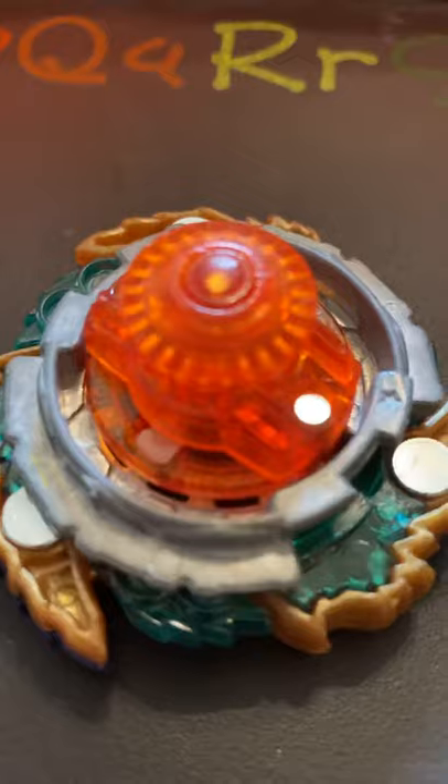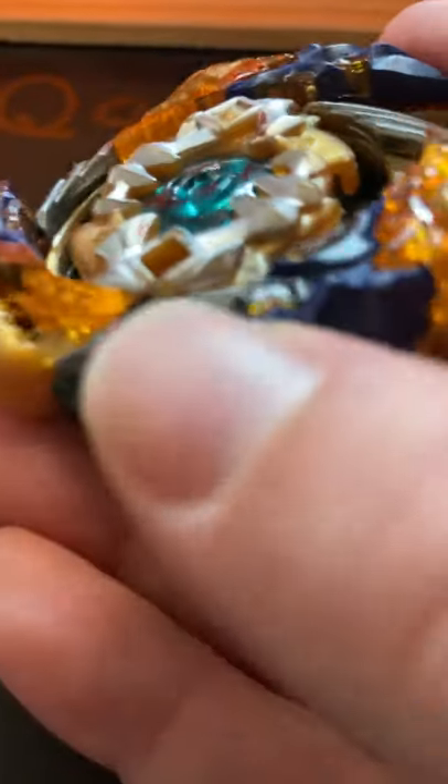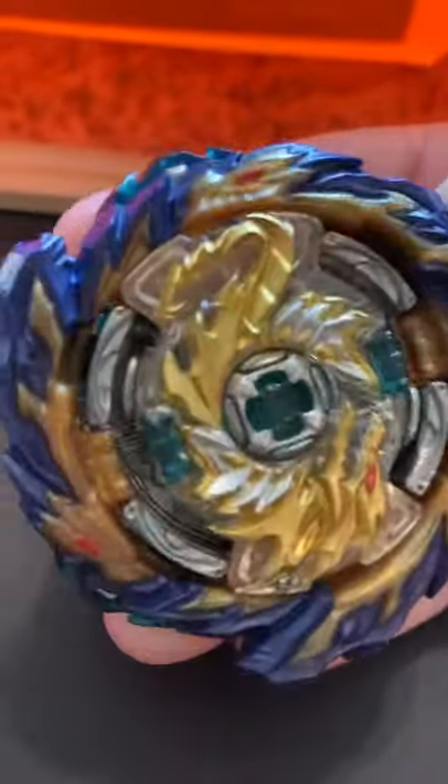We really like the Fafnir line — they're just pretty fun Beyblades. This one is probably my favorite. It has movable parts on the actual disc. The rubber is the best because it can absorb the attack. There's lots of rubber on this one. So anyway, we're going to do a battle between the two and see how it goes.